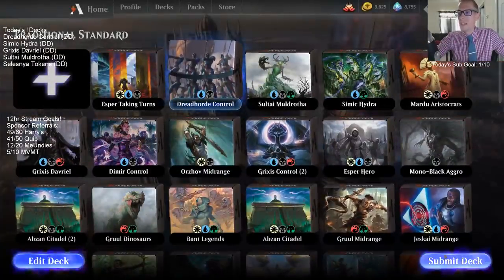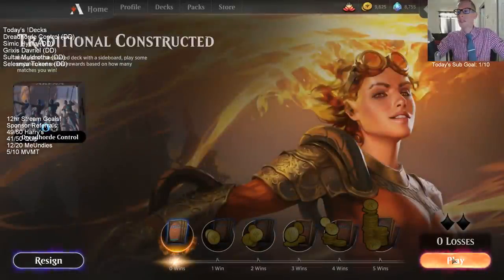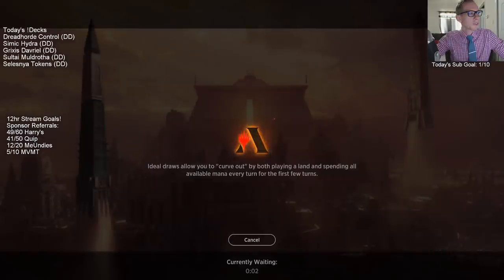We can surprise that on people, because it can be like a three-three and they're thinking you're not going to have lifelink. But then we play Enter the God Eternals and suddenly give it plus four, plus four - now it's a seven-seven attacking in.